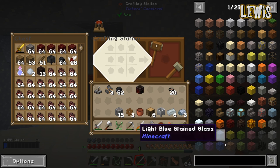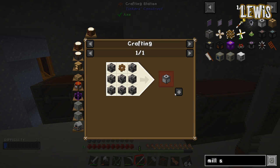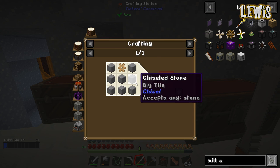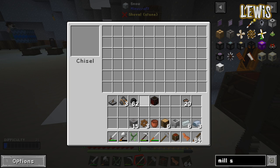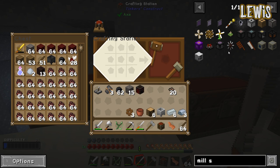Chiseled stone bricks — that should be what I need for the millstone. It's going to look nice when I've done it. No, it's not chiseled stone bricks, it's just chiseled stone. How about these ones? Let's try that.